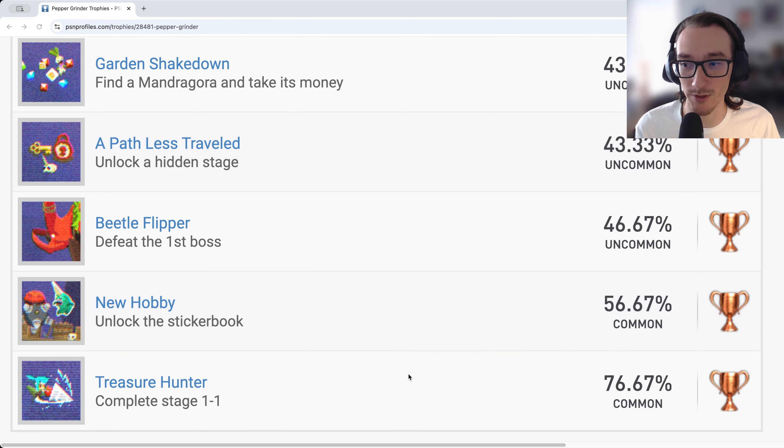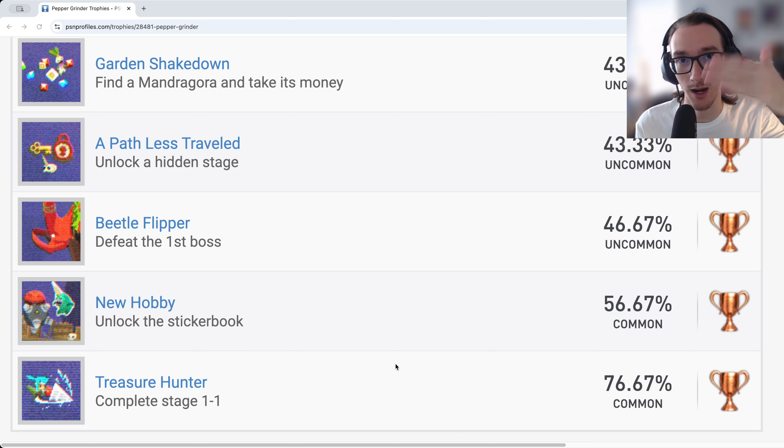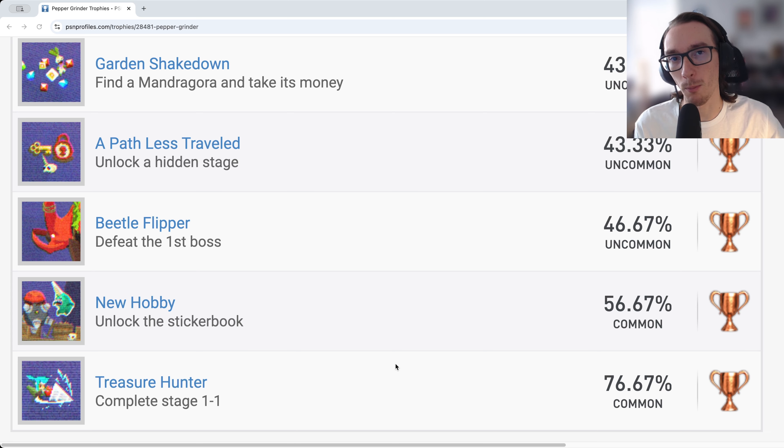We'll start with the story based trophies first, then go into the time trial based trophies. The main reason is you can't immediately jump into time trial mode — the only way to access it is after you've completed a specific level, so you get familiarity with the mechanics first.